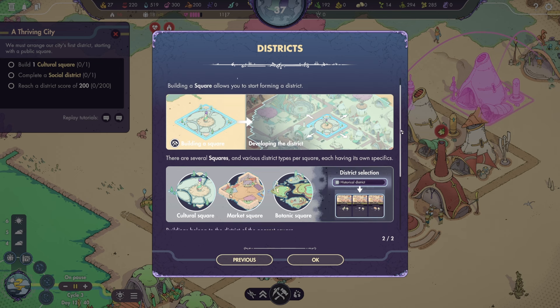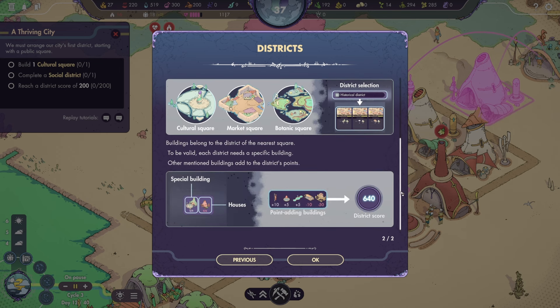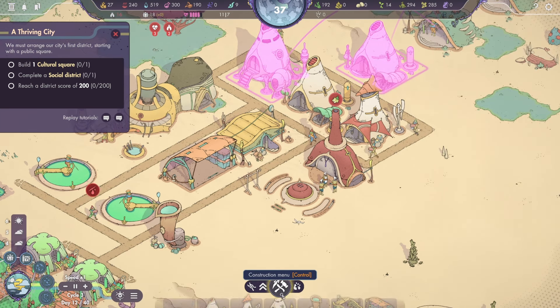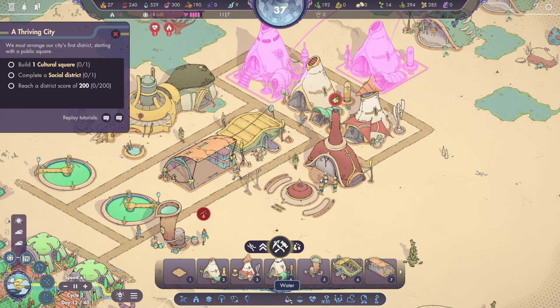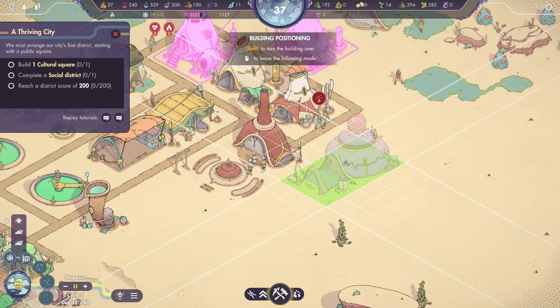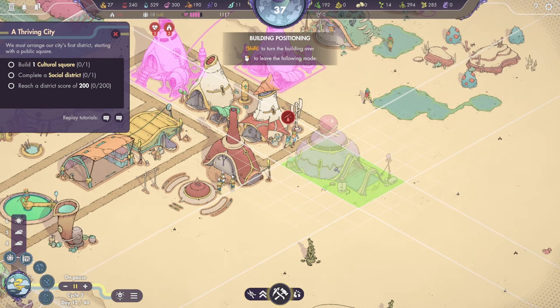With no food or clean water, citizens might suffer from malnutrition or dehydration. If this persists, they may develop a weakening sickness or even die of hunger or thirst. When a citizen is suffering, their moving and working speeds are reduced. Sickness can be treated at the infirmary. If the citizen is infected with the same sickness a second time, it progresses into something more serious that requires urgent treatment to avoid the patient's death. Citizens can pass away from starvation, thirst, serious untreated sicknesses, or lost during an unfortunate expedition.